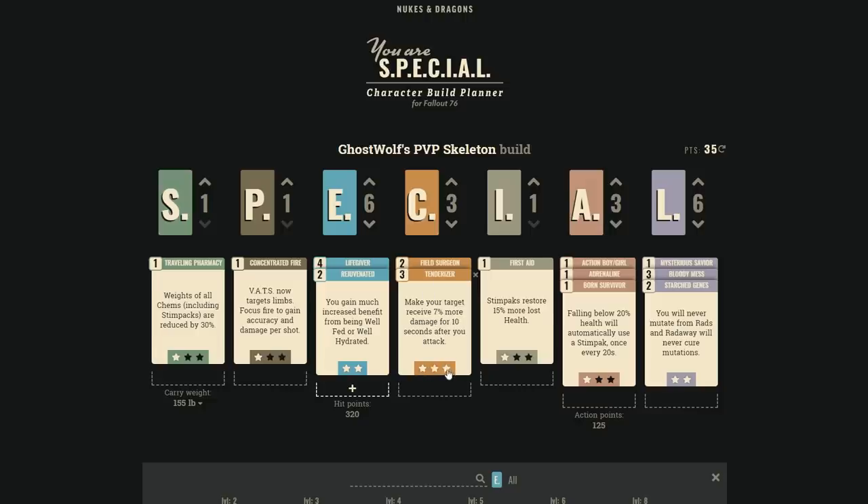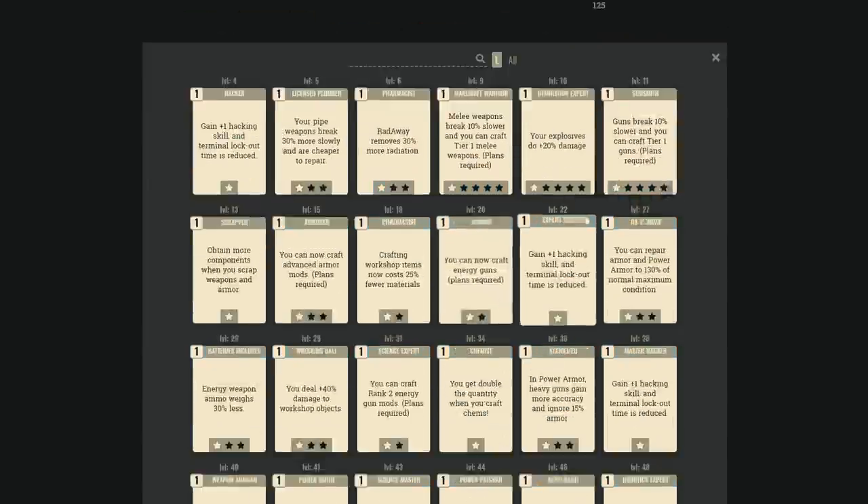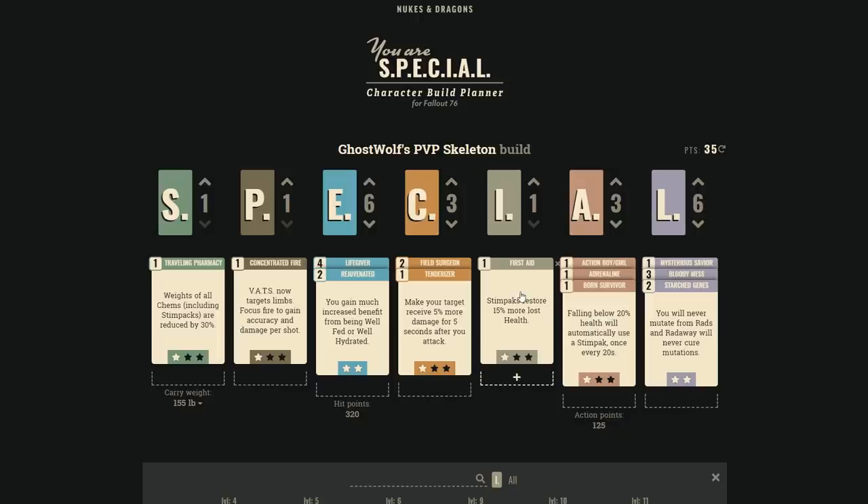First Aid in the Intelligence tree is mostly useless for PvP, but if you're using Intelligence as a dump stat with only one point, the 15% more health from stimpacks is a fantastic perk to have — good whether you're alone or in a party.